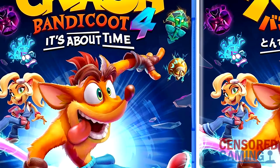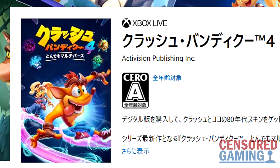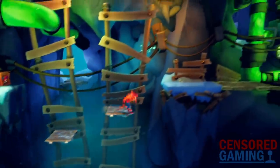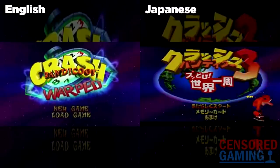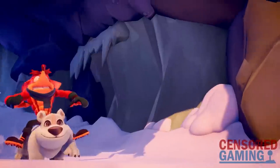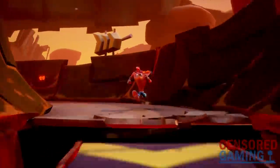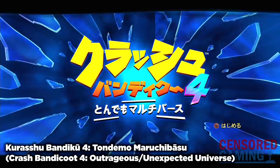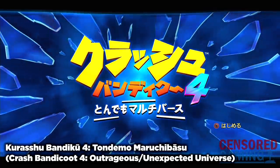It's also a little hard to spot, but this is also the case for his sister Coco, who now has five fingers rather than four on both of her hands. This difference can also be found on the Japanese Xbox Store listing as well as the Japanese PlayStation Store. In Japan, the new game has been given a different subtitle and is known as Crash Bandicoot 4: Tondemo Universe — 'Tondemo' translating into English as 'outrageous' or 'unexpected.' The game is fully dubbed, as was also the case for the previous games.